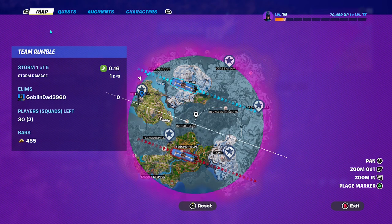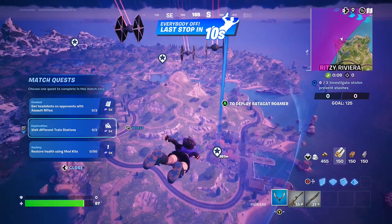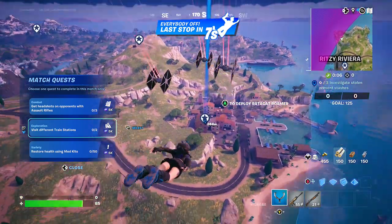Alright friends, you can go to those marked locations: Ritzy Rivera, Pleasant Piazza, or Hazy Hills. He's going to investigate the stolen present first here at Ritzy.